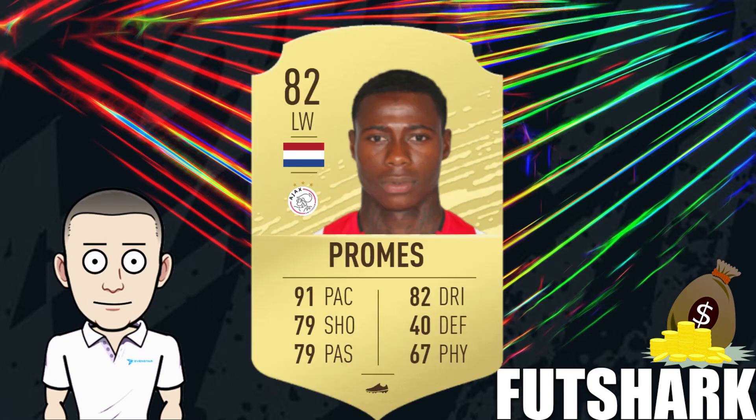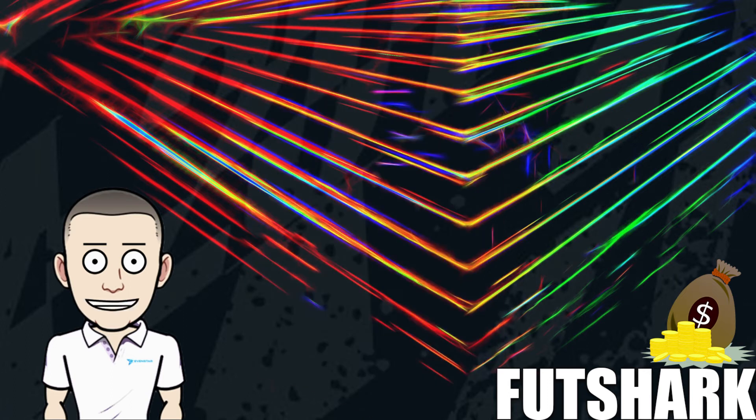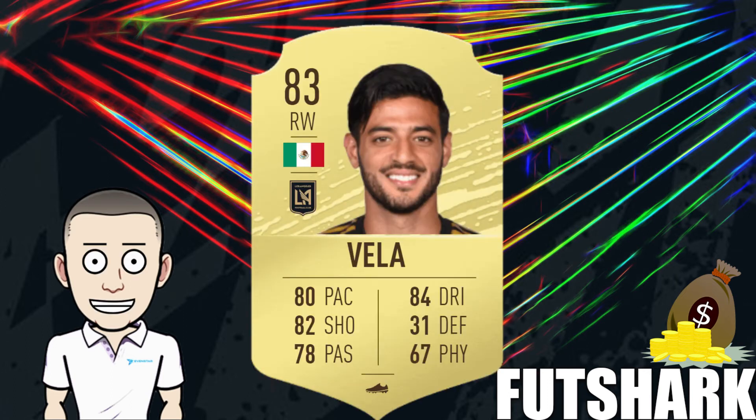Quincy Promise is one of the relatively few options at left wing at a decent rating, so if the content is right when he's out of packs for two weeks he should do quite well. Similarly, Rafa did quite well when he went out of packs for the Team of the Season so far previously when Liga NOS were in packs. He's also a left wing 82, relatively easy to link, so he could do well when out of packs.